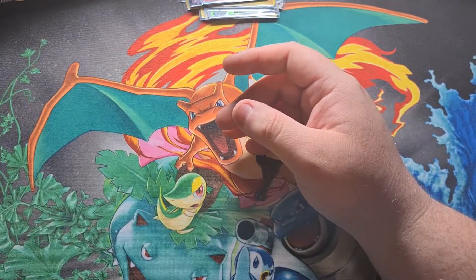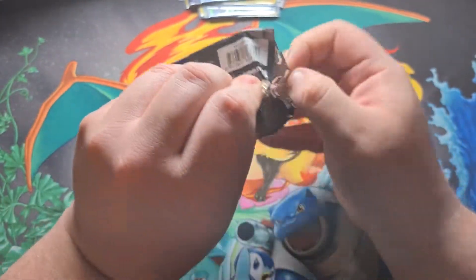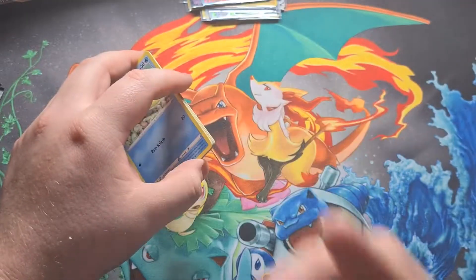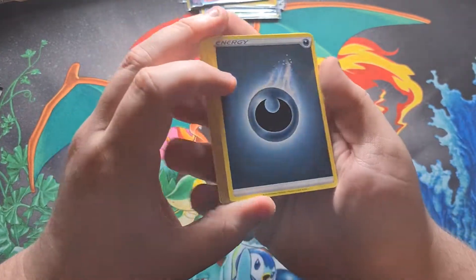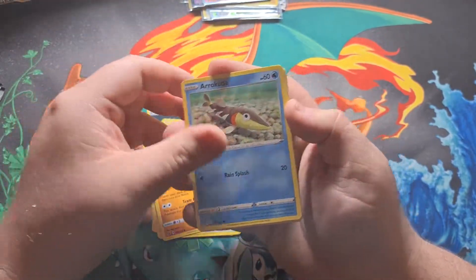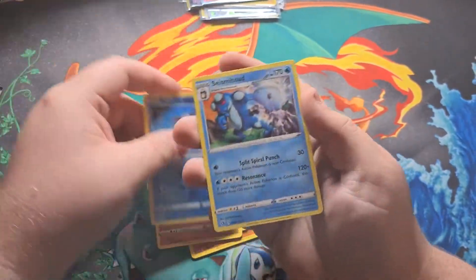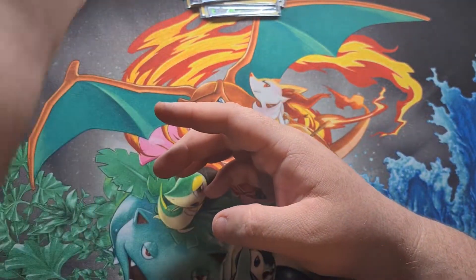Now we've got five packs left. Let's see if we can pull maybe one or two more really cool cards — a reverse Boss's Orders would be nice. Code card — one, two, three, four — darkness energy, Dan the Trainer Man, Twin Energy, Farlynx, Arrokuda, Stufful, Lotad, Growlithe, Roly-Coly, reverse Mr. Mime, and Seismitoad. Unfortunately, nothing special in that pack.